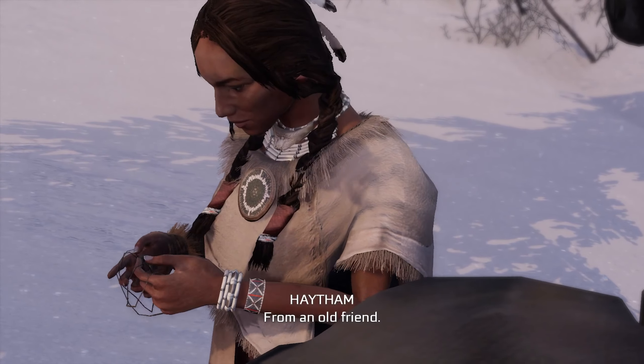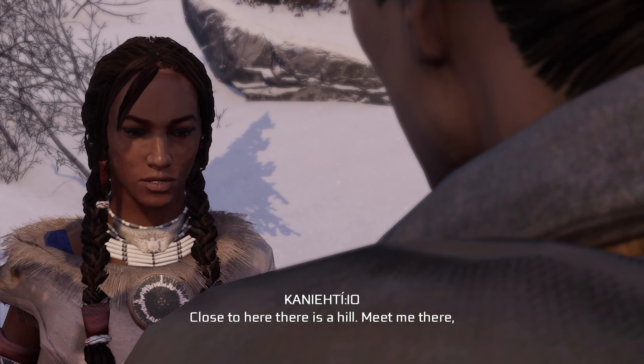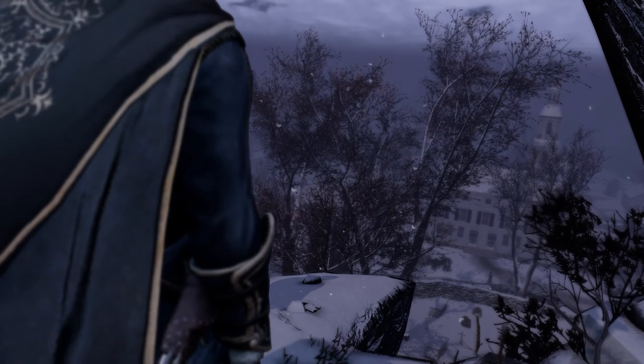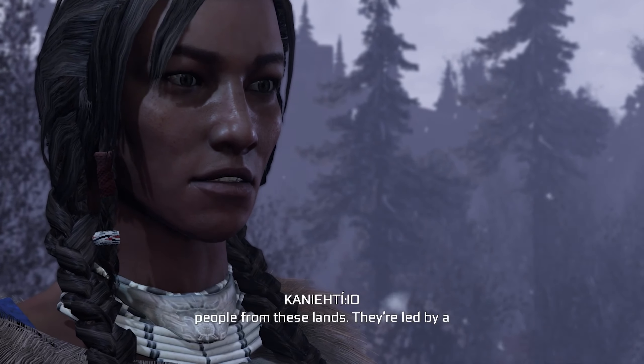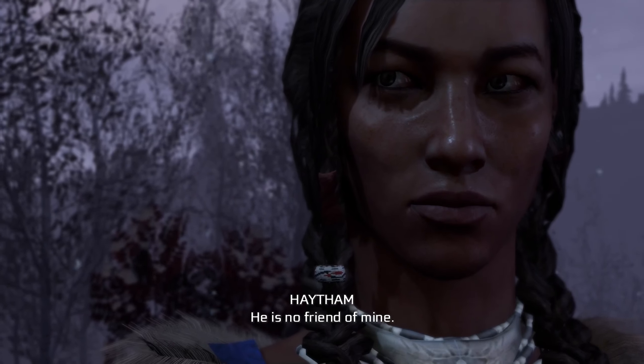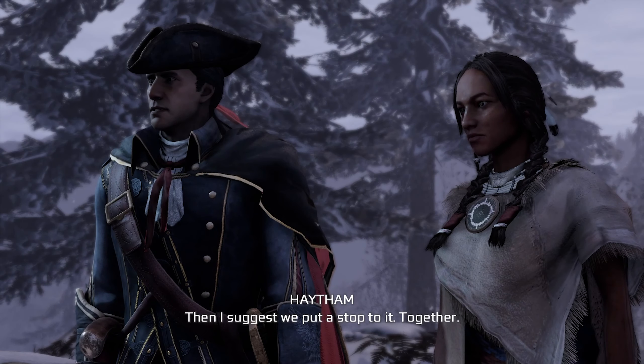Where did you get this? From an old friend. I've only seen such markings in one other place. It is forbidden for me to speak of it. I saved your people — does this mean nothing to you? Look, I am not the enemy. Close to here there is a hill — meet me there and we'll see if you speak the truth. That town hosts soldiers who seek to drive my people from these lands. They're led by a man known as the Bulldog — Edward Braddock. He is no friend of mine. Every day more of my people are lost to men like him. Then I suggest we put a stop to it. Together. What do you propose? That we kill Edward Braddock. But first, we have to find him.